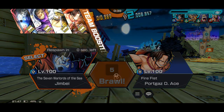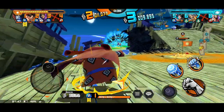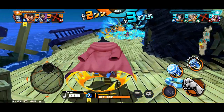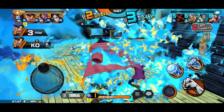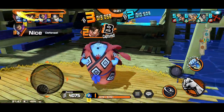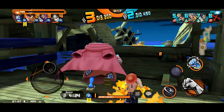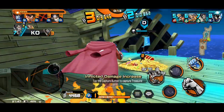They're capturing both those flags; it seems they're holding it down in the middle. We got our team boost too though, so we're gonna put in some work. We run over here and help this Ace out — didn't really need it to be honest — but we put the fire out and he's just a nice little puddle of ash.